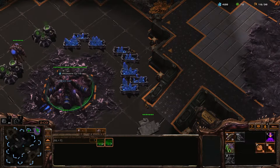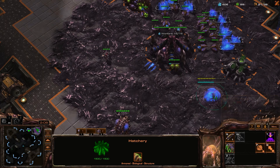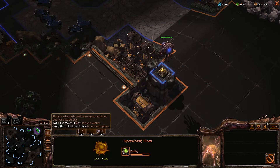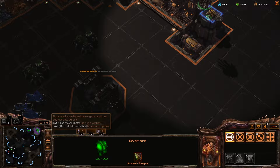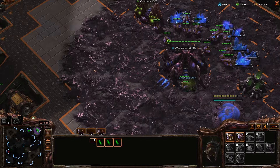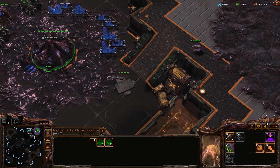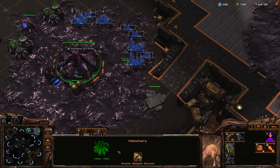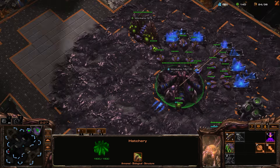So I'll go get myself some vision on the reaper ramp and I'll start trying to saturate this base. If he's smart, he knows that this pool is very, very late. I don't have vision on where his... okay, so he is building a base. Right now this could be done and I could be building wings to potentially try to send across the map. Instead, I am sitting here pumping drones.